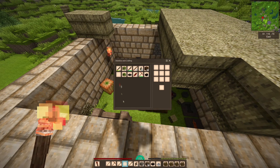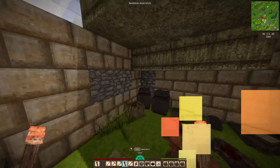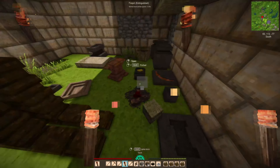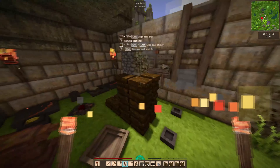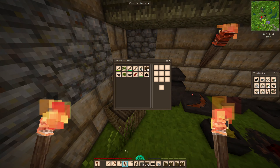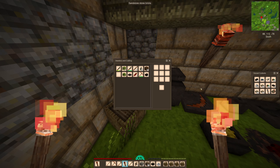Now, where are our torches? What we don't want is drifters in here. Can I get those four in there? I can! Oh, my goodness for that.